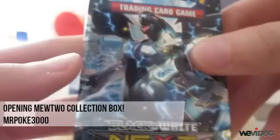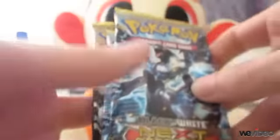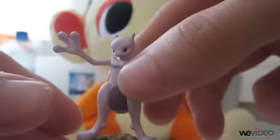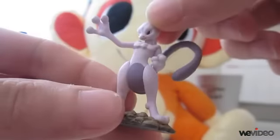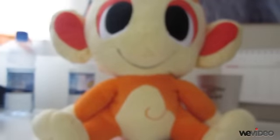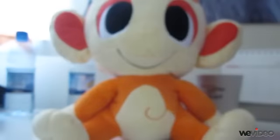Hey what's up guys, MrPoggy3000 here, and today I've got NextDestiny's booster packs. This did come in the Mewtwo selection box, so with it I got the little Mewtwo figurine. I've just taken it all out of the box to save a bit of time — the Battle City promo, I really like the artwork on that, and the Mewtwo Jumbo EX card. On to the main thing: the booster packs.